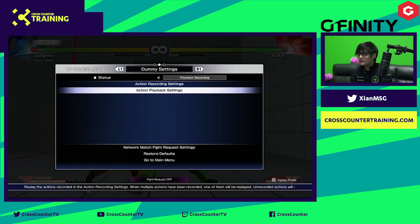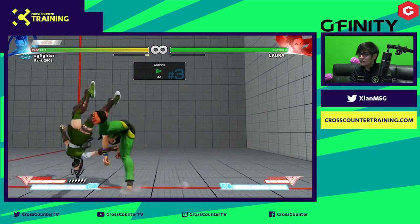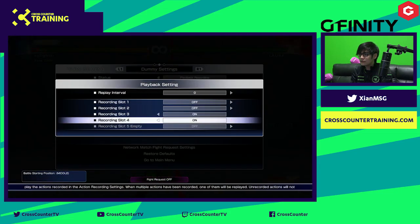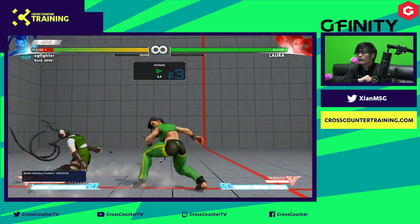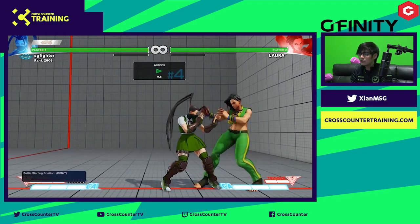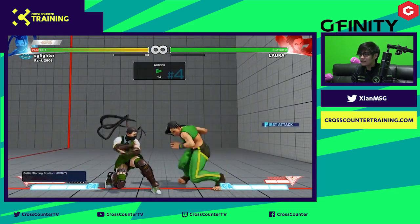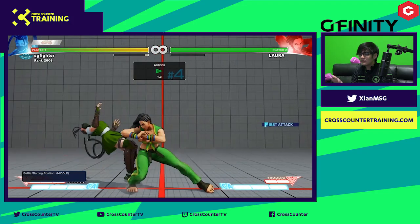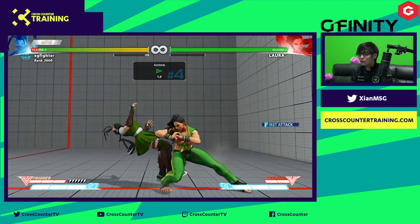I still think backdash is something that's really very under-optimized — a lot of players are not really using backdash. One of the very common situations is dealing with a shimmy. A lot of people think the 50-50 is unavoidable: Laura's shoulder attack is plus two so you can't press a button, and the throw will always get you. But when you try to tech the throw, Laura does a shimmy. If you don't tech, she just throws you. One of the things you can do is you can always jump away.